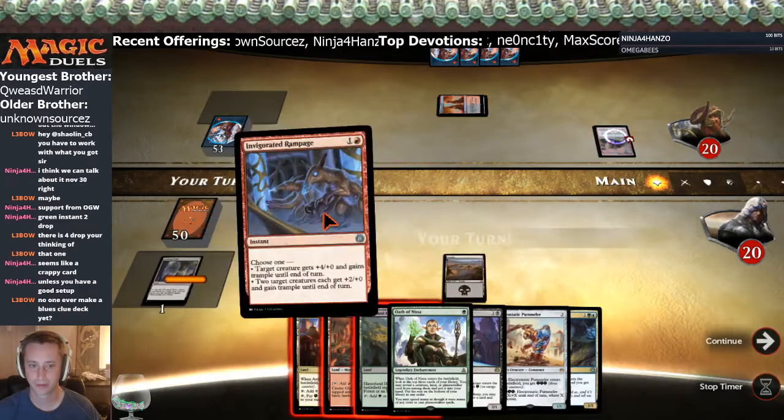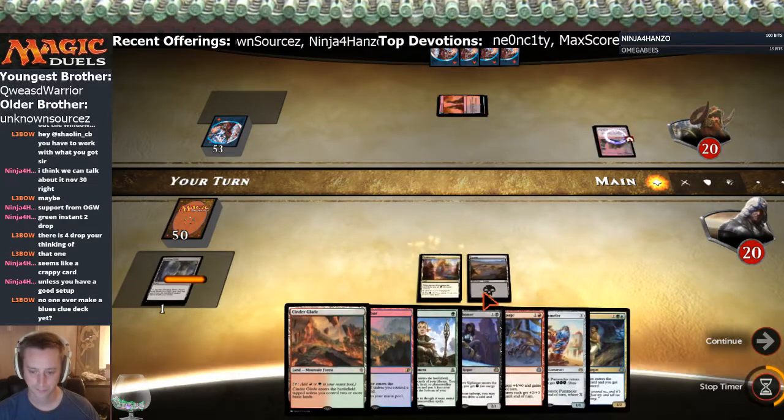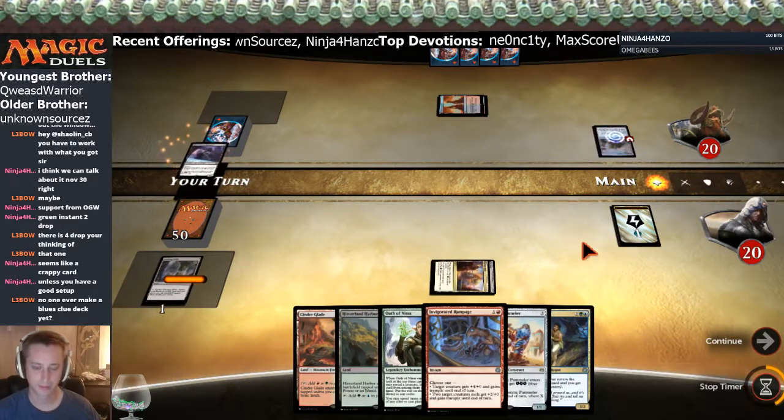Take out the other Glory Bringer for there's a Rampage, and we got a Pummel. Blossoming Defense would be sweet.